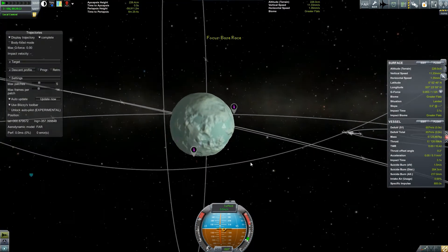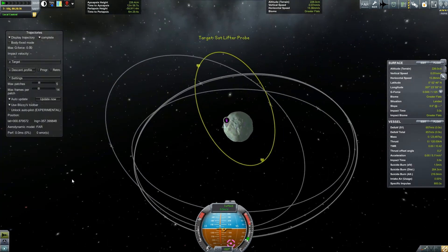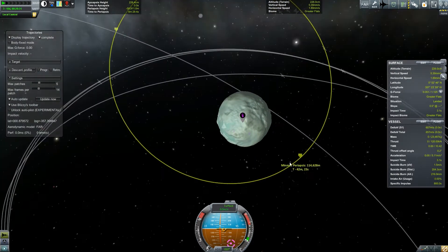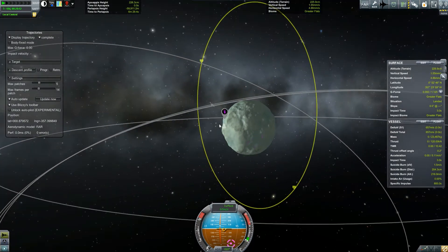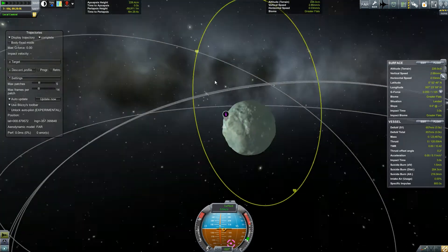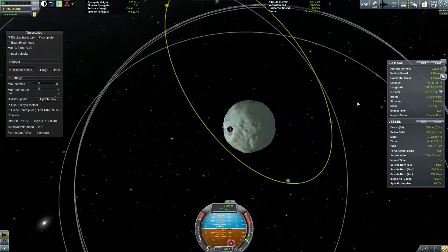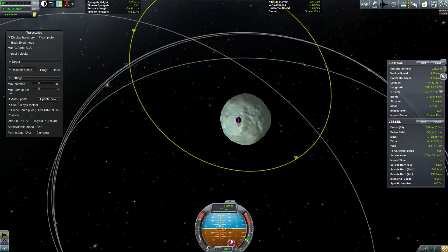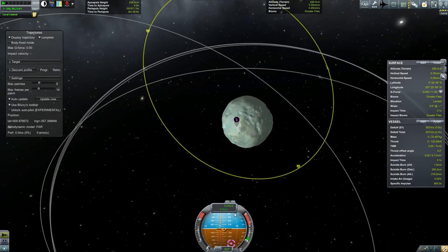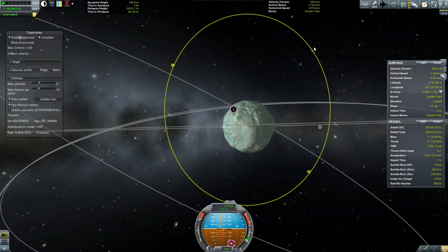Now then, we need to intercept this guy. Set as a target. Basically we want to get him as he passes over us, which may take a while. We'll probably do a short orbit, come out and then catch up with him from behind — that would be the fastest thing. Which would mean I think we need to burn south, or down, up in that direction maybe. Need to burn in the opposite direction of him. Yeah, that's what we need to do.